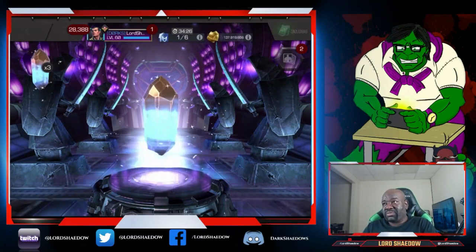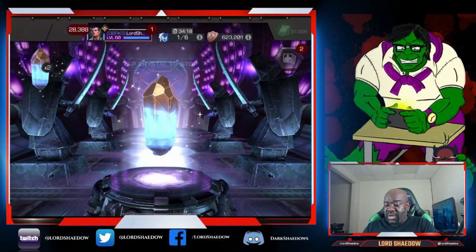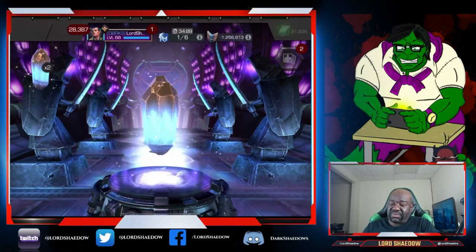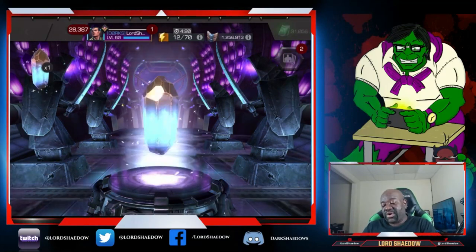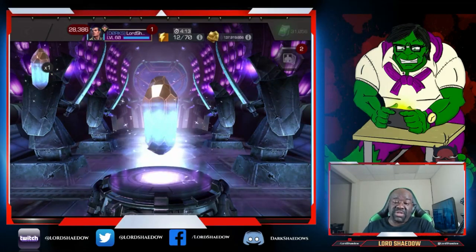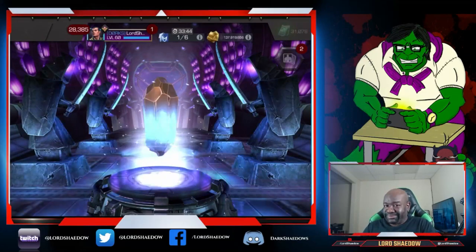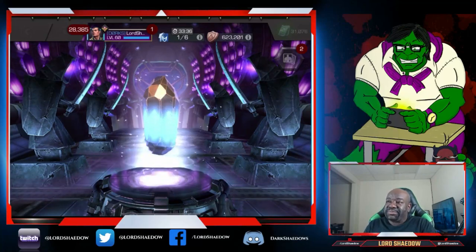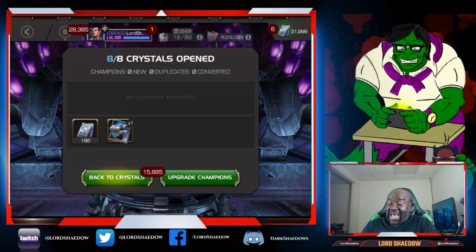We got 50 units that time - a little bit better. What do we got here, another 20. I mean they are dedicated - it's like they said, to balance out that duplicate arm we gave you, we're going to give you mostly the lowest we could possibly give you in units. Just the lowest - you had good luck before, now you're getting the low end. It's fine, it's fine. Like I said we've already formed him so I'm not upset. As far as units go, that was absolutely horrible.